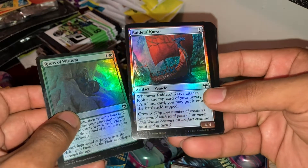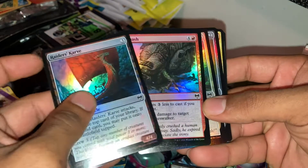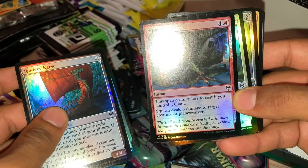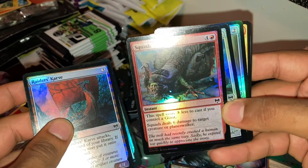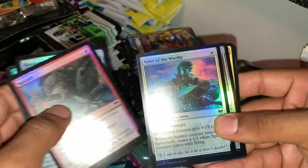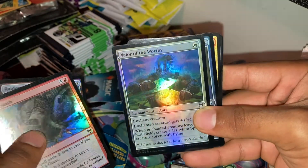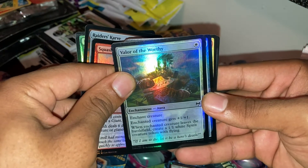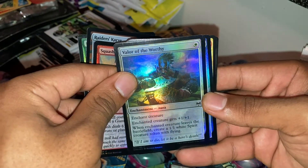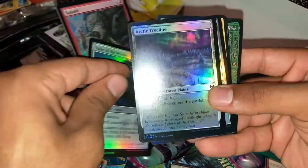...if it's a land card you can put it onto the battlefield. Squash — the spell costs three less to cast if you control a giant. Valor of the Worthy — enchant creature gets plus one plus one; when the enchanted creature leaves the battlefield, create a one-one white spirit creature token with flying. All these pulls will be in the description, by the way.